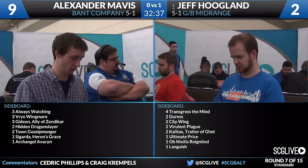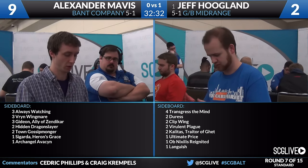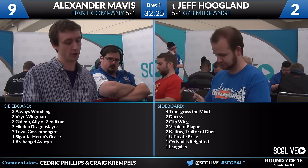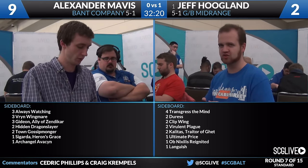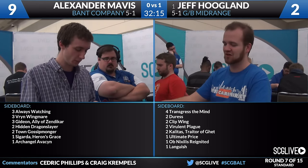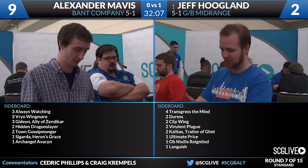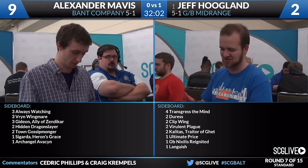Jeff's going to want to go a little more controlling here. He's got this discard package for other matchups, but I don't think that's going to come in here. I expect to see the Kalitas Traitor of Ghet, Ultimate Price, the Languish, and Clipped Wings - very good efficient ways to deal with some of these big white fliers. The wonderful people on Twitter have given us a quick update - the Archangel of Tithes was actually targeted by Gideon's plus one, so that's why he had to remove his path to Gideon. Makes sense. So he was actually forced to peel that removal spell, and he got there in every way possible. Congratulations to Jeff, and thank you on Twitter for pointing that out.